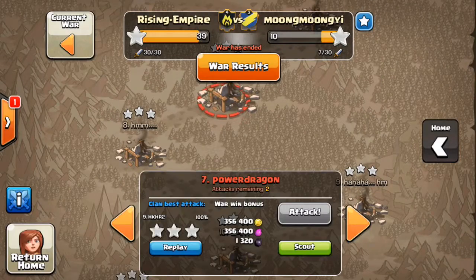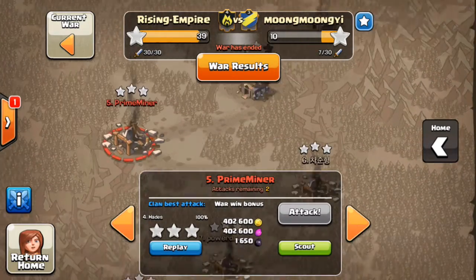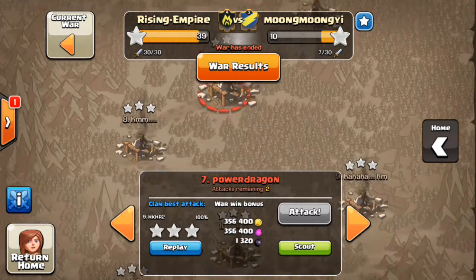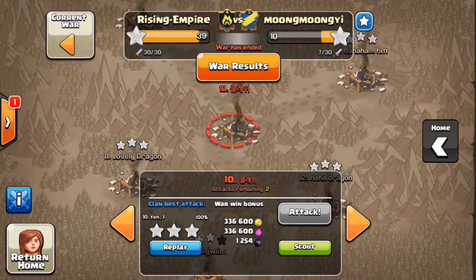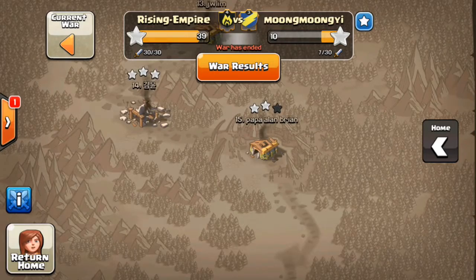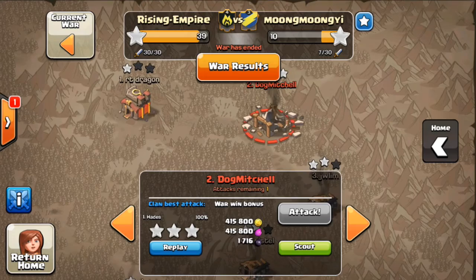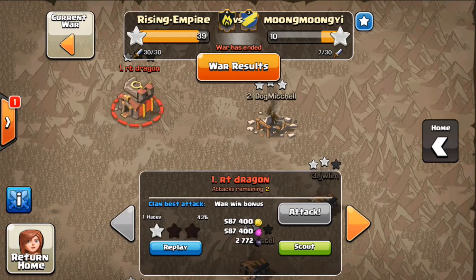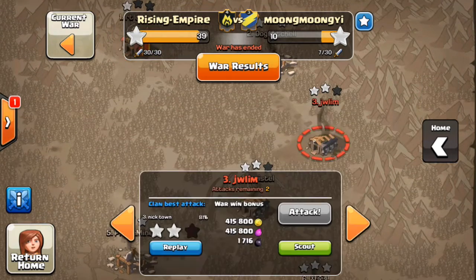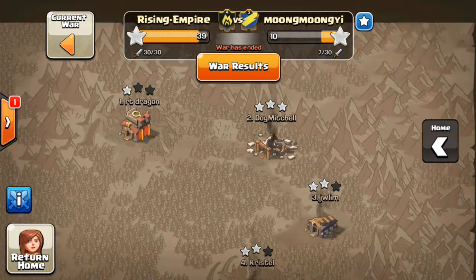That one skeleton single-handedly destroys the Builder Hut, showing how much more powerful skeletons are than the Witch itself. Six stars in war — pretty awesome. Look how many bases we three-starred: one, two, three, four, five, six, seven, eight, nine bases three-starred out of fifteen. One was two-starred, one was one-starred, and the rest were two-starred. Ten bases three-starred — that is amazing.